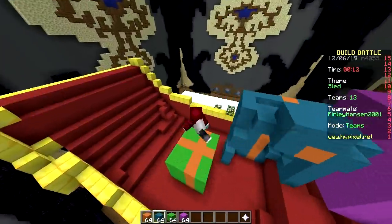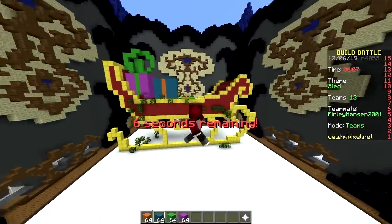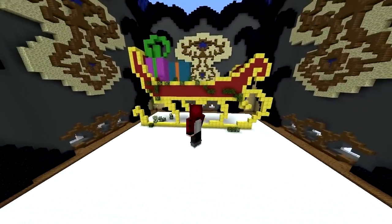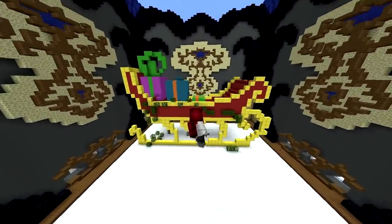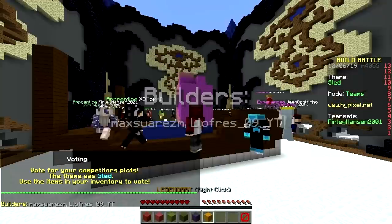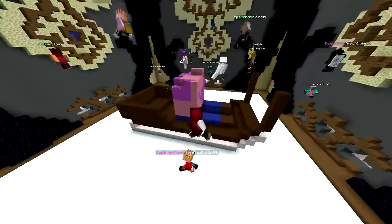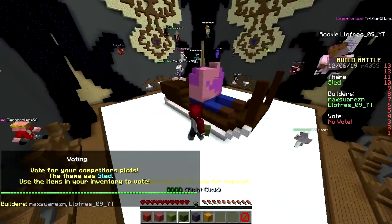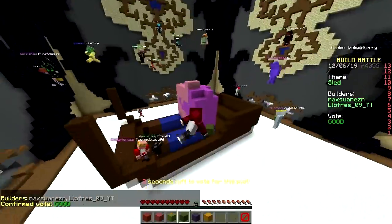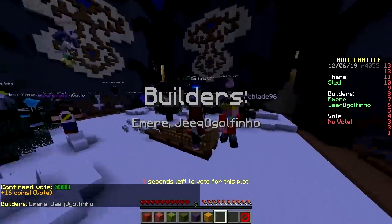Look at how small that present is! You need some leaves. We need leaves — do it! I think it looks fine, pretty good. Your present is so small you can't even see it — it's the iPhone, the most expensive one. That looks pretty good — wait, that looks like a boat. Is that a present or half a body? I think his head got cut off.